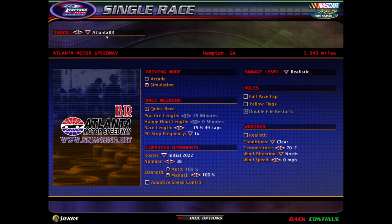Once again we're at Atlanta. Remember we're on the old configuration, not the new configuration. Hopefully by the time the series makes it back to Atlanta I will have had an opportunity to test out the new layout. But for right now we're sticking with the old layout. So we're looking at a lot of tire wear, a lot of fall off in the cars, and should be a lot of fun. We're going to be doing 49 laps, realistic damage level, 100% AI, 38 opponents. Let's get to it.